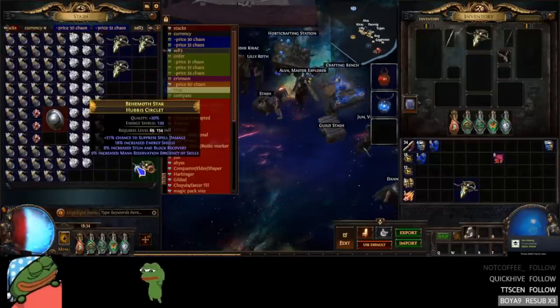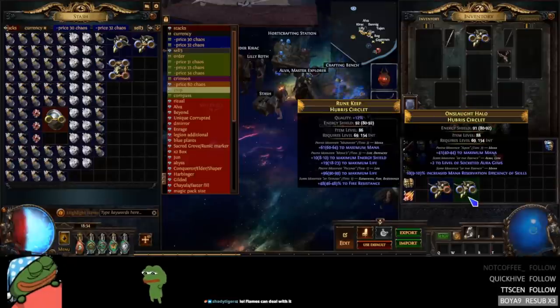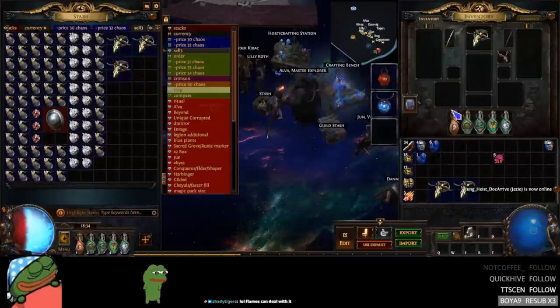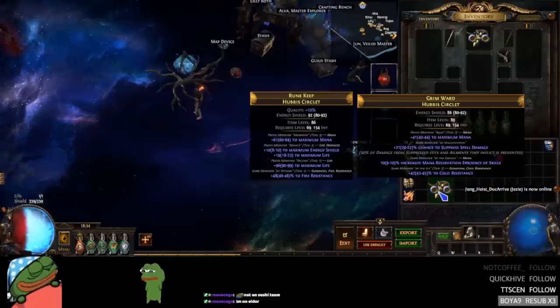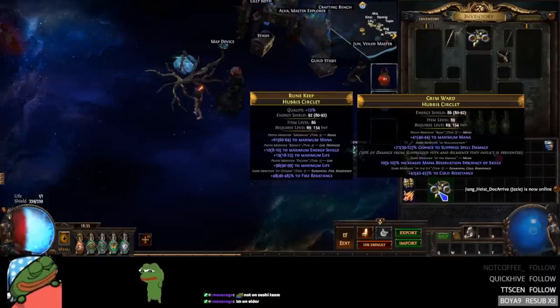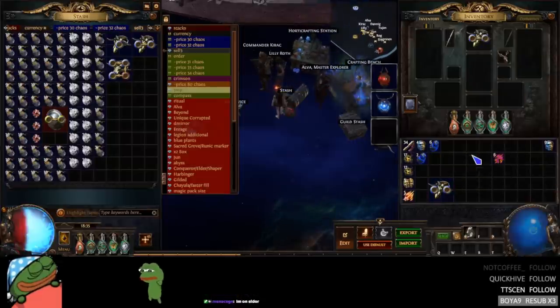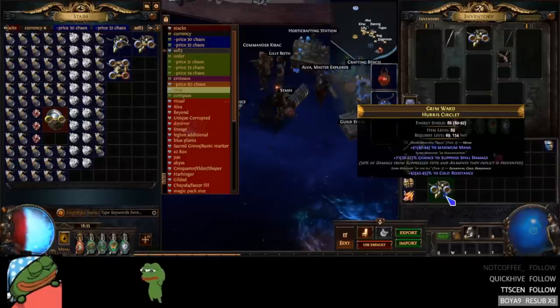I actually already prepared this one, although it might brick. So we have our T1 suppression and Loathing, and then our socketed aura Loathing. Alright, so this is a 35% chance we finish our suffix base. Can we just get it first try so I don't have to go through this pain and misery? Oh my god, it mutated to cold res! I'm so mad. The socketed aura mutated to cold res. Please don't annul the spell suppression.